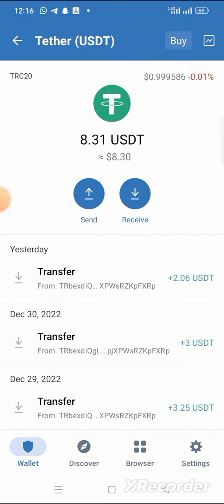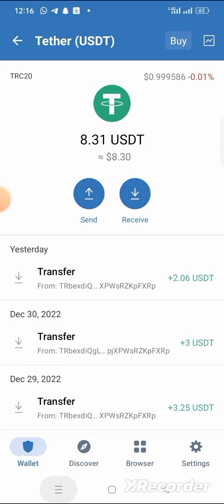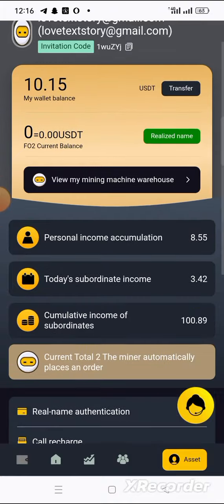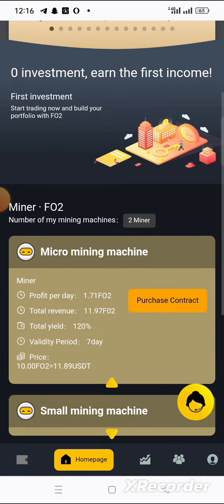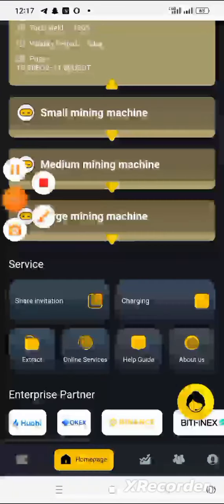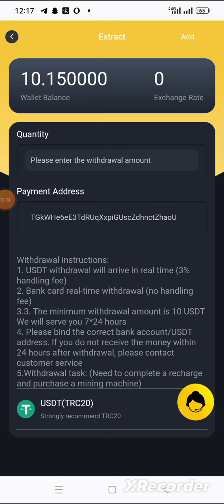Let me withdraw from the platform and see if I actually receive the money. I currently have 8.31 USDT in that wallet and the last time I received money was yesterday. Now let me go to the home page, scroll down, and click on extract — which means withdraw on this platform.